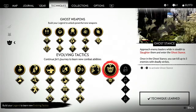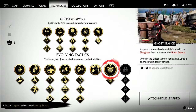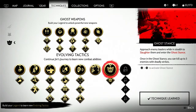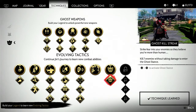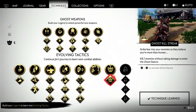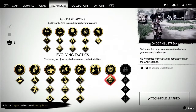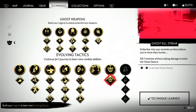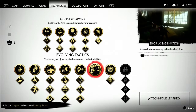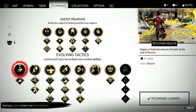Ghost stance: once activated, you can kill up to three enemies with deadly strikes. Kill seven enemies without taking damage to charge it, then L3 and R3 at the same time to activate ghost stance. This strikes fear in enemies — they believe you're more than human. There are also a few new techniques we'll get with Jin's Journey that we'll have to figure out.